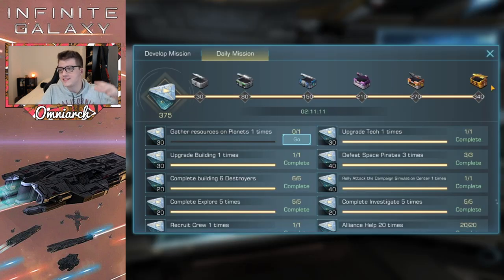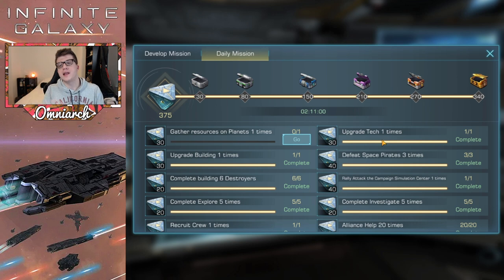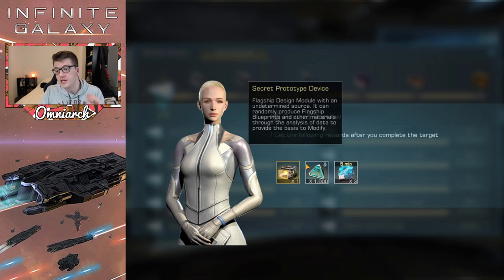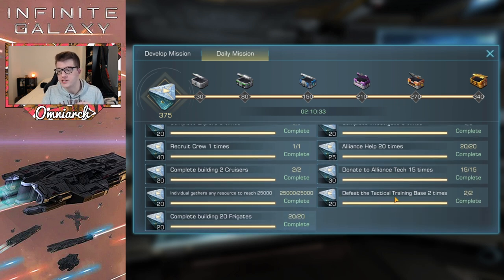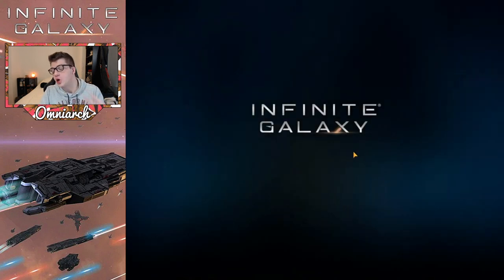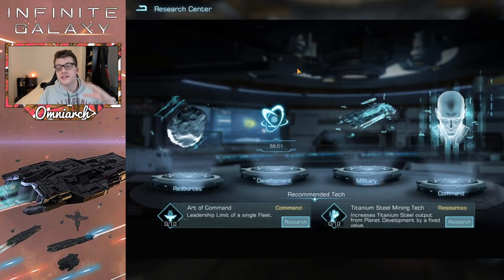Tip number eight: always finish your daily missions. The goal is to reach the 340 daily point reward. The reason is the secret prototype device item, which can give you free flagship blueprints — those are hard to come by. Players have even gotten complete flagships from this item. Getting one guaranteed every single day is very valuable. Make sure you also defeat the tactical training base twice per day. To find it, go to the star system, click the radar, then special coordinates, and you'll find the tactical training base there.